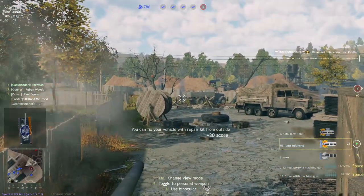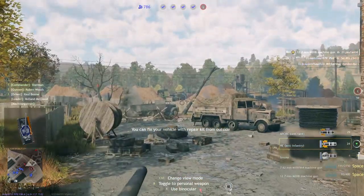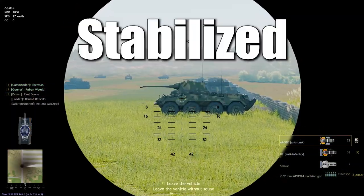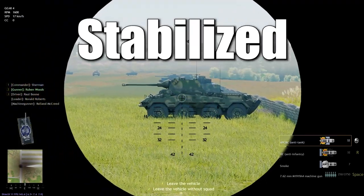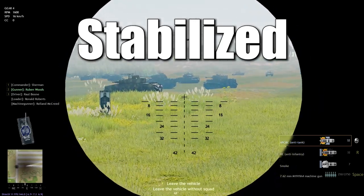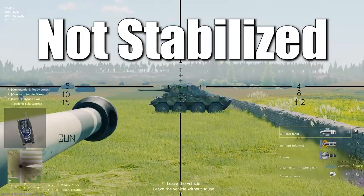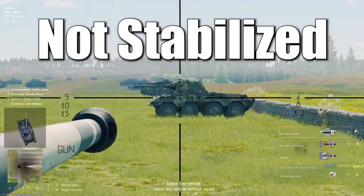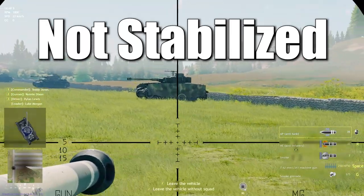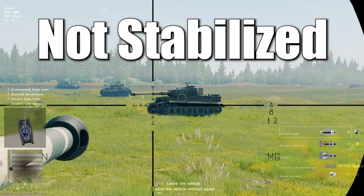Many tanks in Enlisted, especially from the United States tech tree such as the M4A2 Sherman, feature a stabilizer. This stabilizer helps keep your main cannon steady while you're moving, meaning these tanks can be used very aggressively. If you're using one of these tanks, take advantage of it — use it to pop smoke on an enemy tank while you move around and flank it, or push up with your infantry while firing HE and peppering the objective with machine gun fire. On the flip side, if you encounter an enemy tank with a stabilizer, don't let it flank you — always try to keep the engagement distance as far as possible to negate its mobility advantage and flip the engagement in your favor.